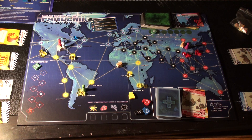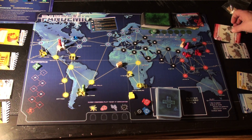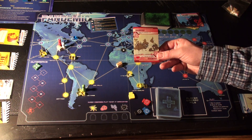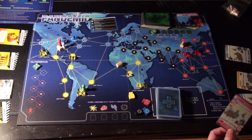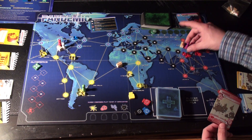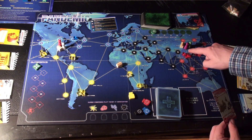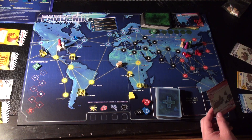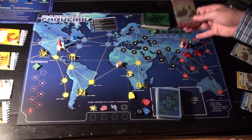Share Knowledge: either give the card that matches the city you're in to another player, or take that card from another player. The other player must also be in the city with you. For example, if the purple player has Shanghai in hand and is in Shanghai, and the green player wants it, both must be in Shanghai. The only card they can transfer is the Shanghai card — they cannot share a card like Milan if they're not in Milan.